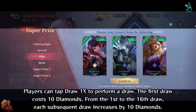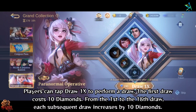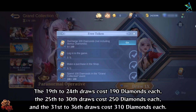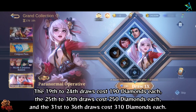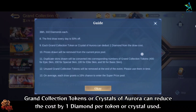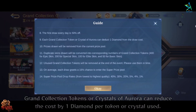Players can tap Draw 1X to perform a draw. The first draw costs 10 diamonds. From the first to the 18th draw, each subsequent draw increases by 10 diamonds. The 19th to 24th draws cost 190 diamonds each, the 25th to 30th draws cost 250 diamonds each, and the 31st to 36th draws cost 310 diamonds each. Grand Collection tokens or crystals of aurora can reduce the cost by one diamond per token or crystal used.